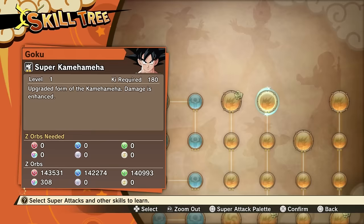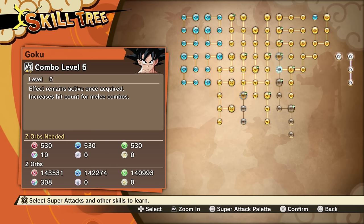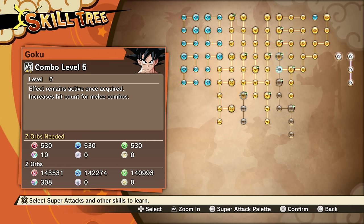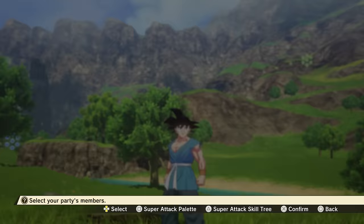As we all know, we do have two new super attacks. The first one is called Dragon Flash and we also have Transcendent Kamehameha. A cool thing about this variation of Goku is that we can unlock combo level 5, which is epic. Dragon Flash combo level 5 as well as Transcendent Kamehameha can all be unlocked through the main storyline. After we get those three, we do have the two original attacks from main Z Goku: Dragon Fist and Dragon Hammer Strike.